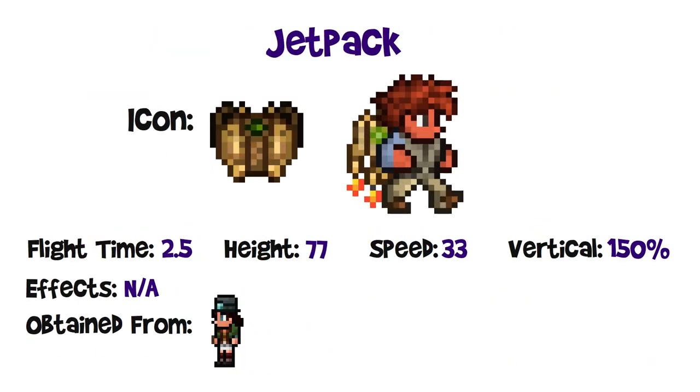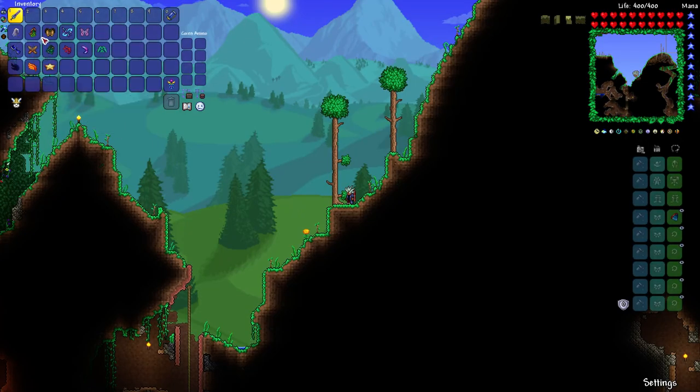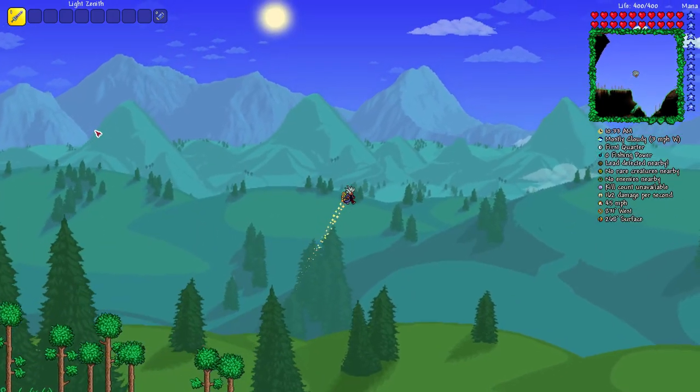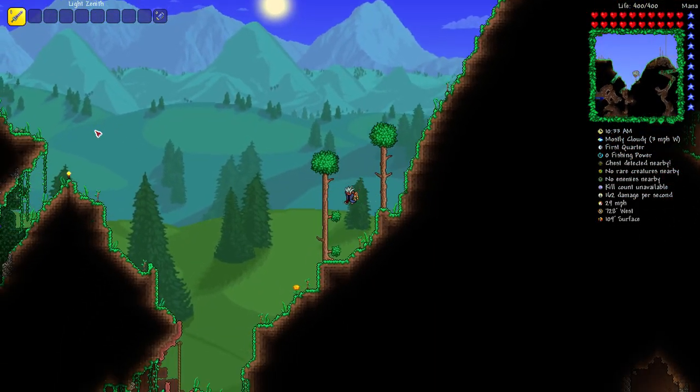Let's look at the jet pack. It has slightly different stats and works slightly differently: 2.5 flight time, 77 block height, 33 miles per hour horizontal speed, and 150% vertical multiplier — a little bit better stats in general. This is sold by the steampunker for 40 gold during certain moon phases. The steampunker only appears after you've defeated one mechanical boss, so it's organized here because of the stats — a little better than those other ones, but you need to defeat one mechanical boss first. You can also glide downwards with most of these as well.